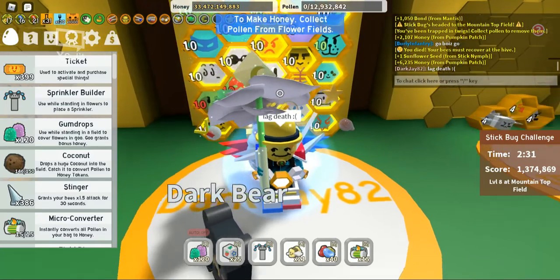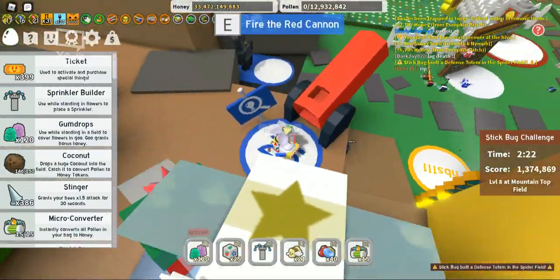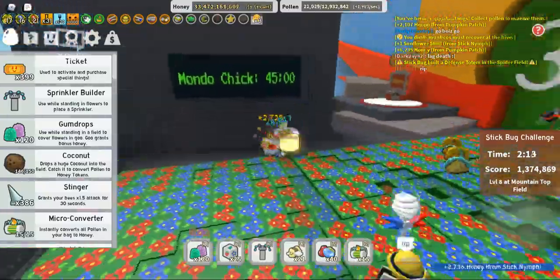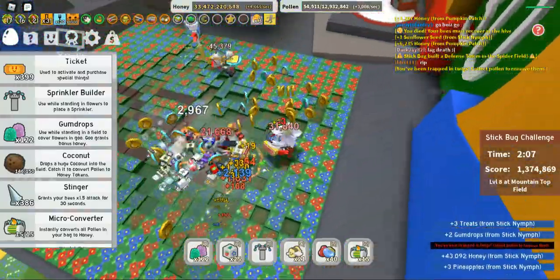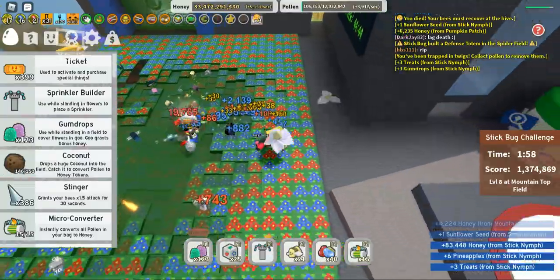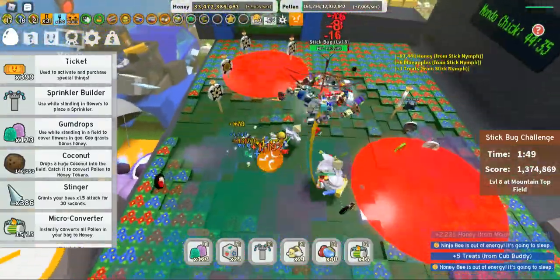I'll do an unhappy face — the sucky thing about being back here is I've got to go to the mountaintop. The quickest way is catching the cannon all the way up. This is also where Mondo Chick spawns — it's got 45 minutes left. I'd highly recommend fighting it — it spawns every hour on the o'clock. The next one for me will be 2am, then 3am and 4am. It can take up to 15 minutes to despawn if nobody attacks it.